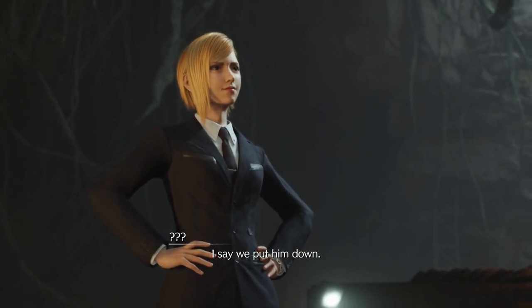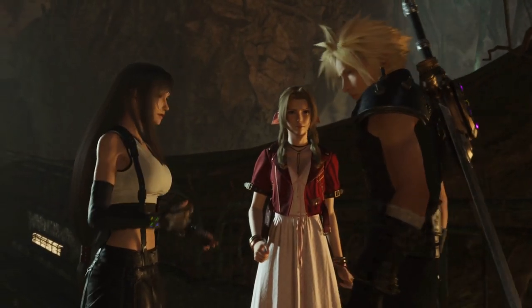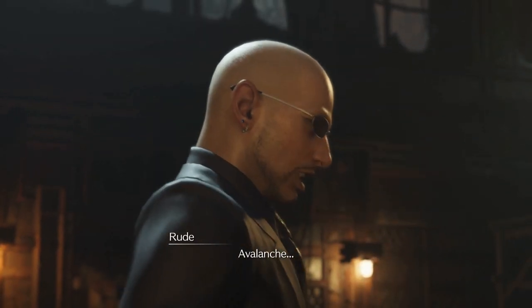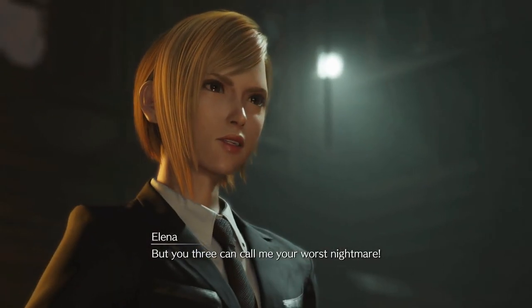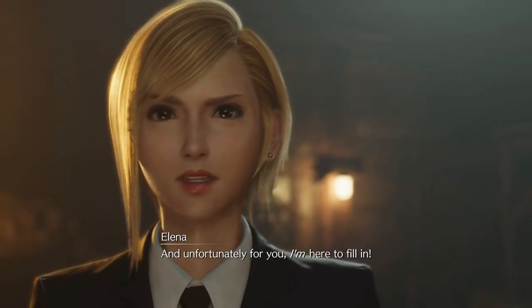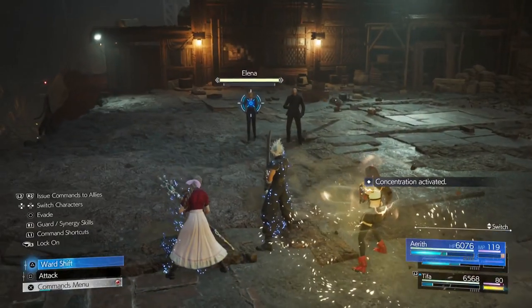In-game cutscene: The party encounters the Turks. Elena introduces herself as the Turks' latest and greatest, calling herself the party's worst nightmare. Rude appears to be on vacation, leaving Elena to fill in. Cloud notes she may be new but she is still a Turk and a consummate professional.